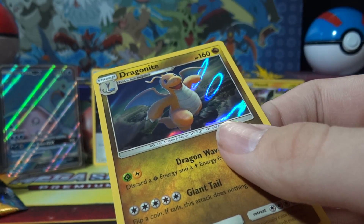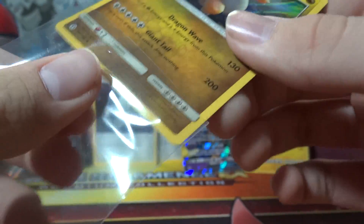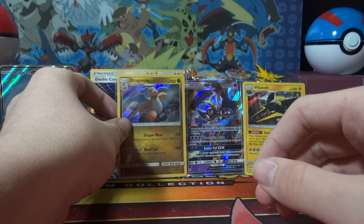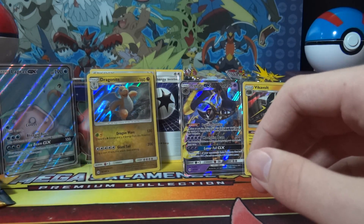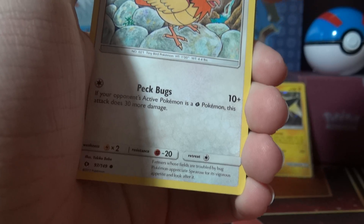Let me sleeve these two up. So in this first half of the second half of the box we've had two holos and two GXs, one of which was a full art. That is so weird. I wasn't wrong when I was looking at it. Can we get a fourth white code card? That would be amazing — though I don't think we're that lucky.